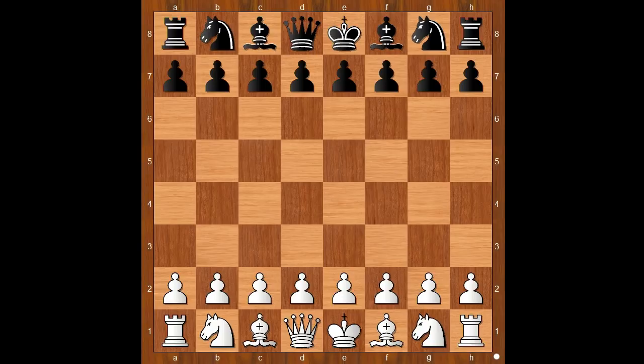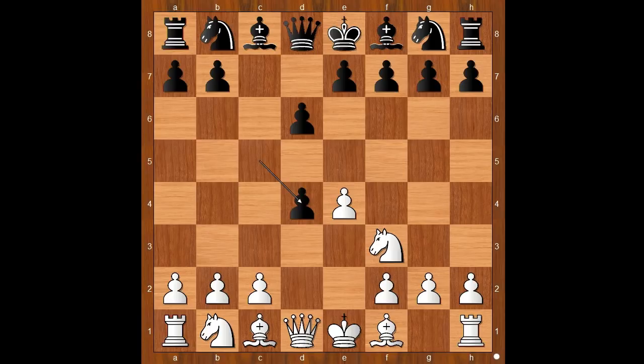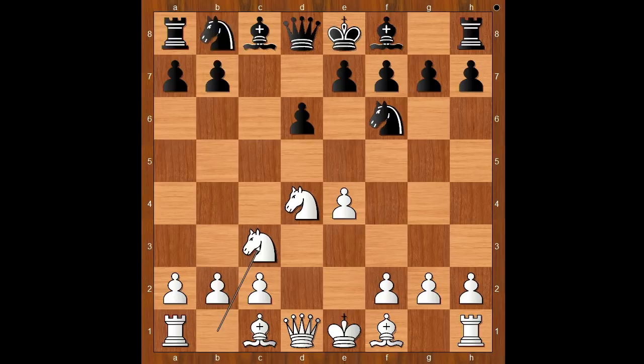Rajabov had white pieces and he started with e4. Ding Liren played c5, the Sicilian defense. Knight to f3, the standard move, d6, d4, c takes on d4, knight takes on d4, knight to f6, knight to c3, knight to c6.